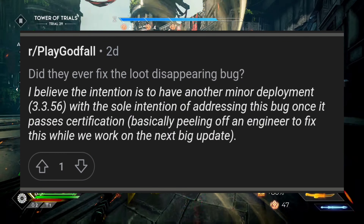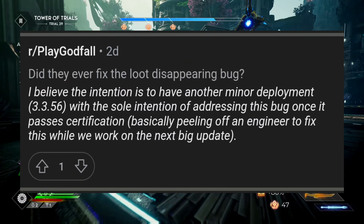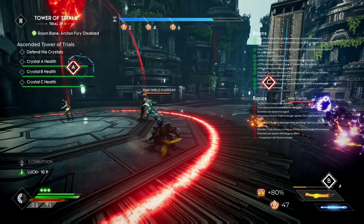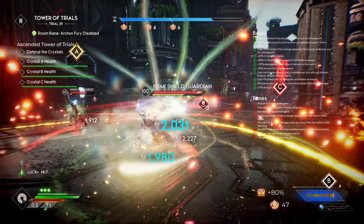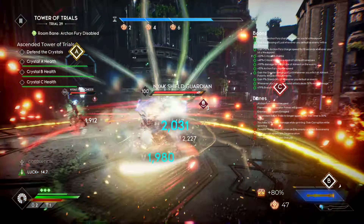I've brought up a few times now that it will make sense for them to give an update in November — I'll post that original video of how I arrived at that conclusion. With that being said, let's look at this post from the community manager a few days ago. This is a reply he gave to a user asking about disappearing loot. It reads: 'I believe the intention is to have another minor development — 3.3.56, the one we got today — with the sole intention of addressing the bug once it passes certification, basically pulling off an engineer to fix this. Here's the kicker: we work on the next big update.'